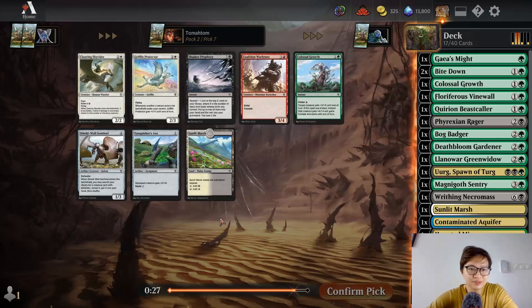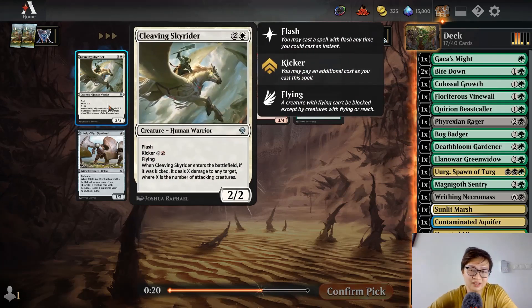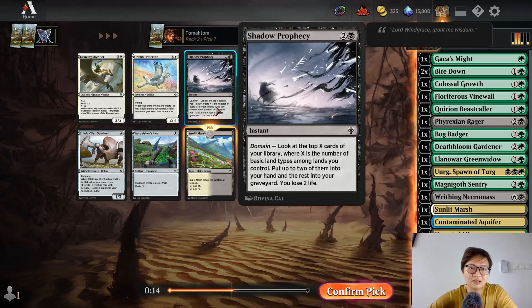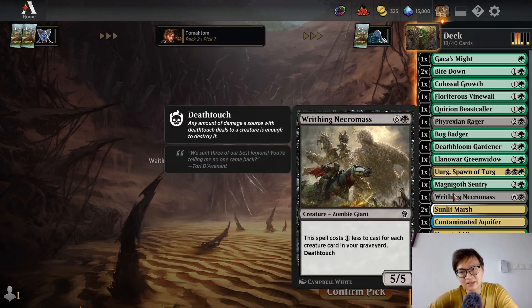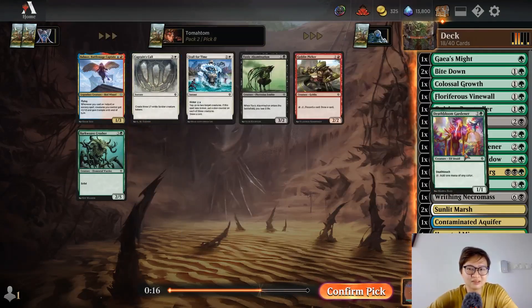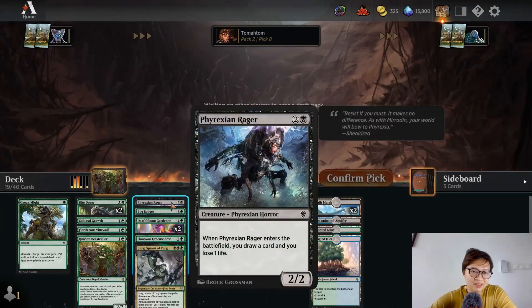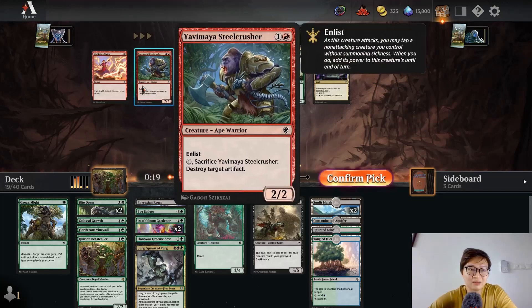Who knows — I can take another Sunlit Marsh. I'll also consider Cleaving Skyraker, but nah, I think I'll take Sunlit Marsh. I think in this format, unless you're drafting a very aggressive deck, with all these tap lands I think this format is won by casting bigger spells. Like, Yavimaya Sojourner would be very nice in the deck. Oh my god, what is Lightning Strike doing here?